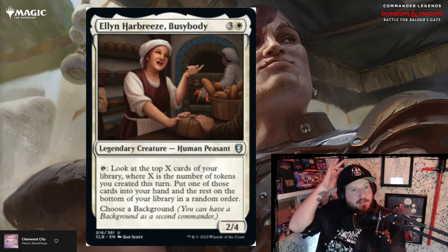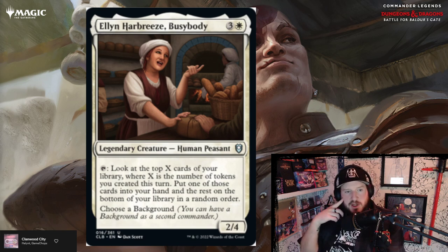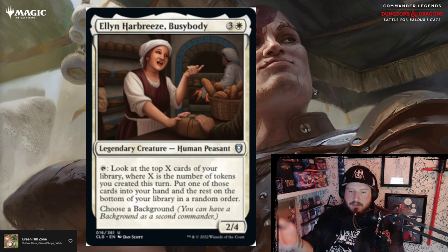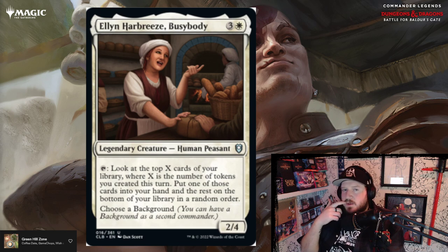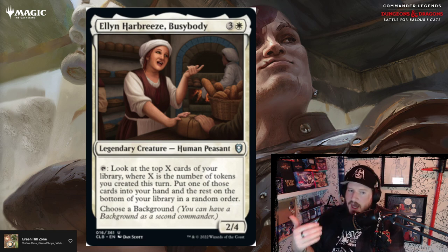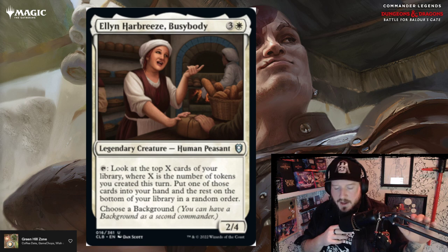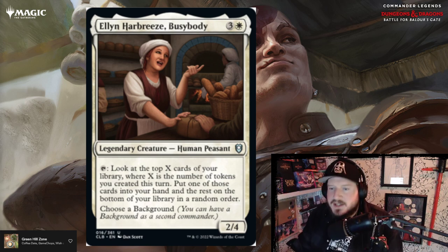We've got another commander — Ellyn Harbreeze, Busybody. Three and a white for a 2/4 human peasant legendary creature. You can tap to look at the top X cards of your library where X is the number of tokens you created this turn, put one into your hand, the rest on the bottom. You can attach a background card to her too. You get paid off by making more tokens — the more tokens you make, the more cards you get to look at. In commander's singleton format with 100 cards, you want to look at as many cards as possible throughout the game.